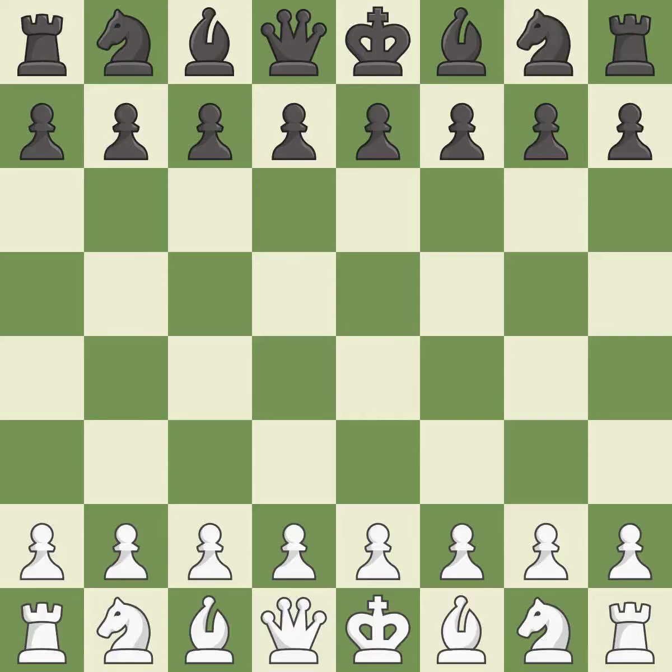Queen's Gambit Declined, Ragozin Defense. 5.cxd5 cxd5 6.Bg5 h6 7.Bh4 — a sharp, back-and-forth game where both players had chances. That game was pretty competitive. Black had a good opening, but white was on another level. Black capitalized on their chances in the middle game, and the players battled pretty evenly in the endgame.